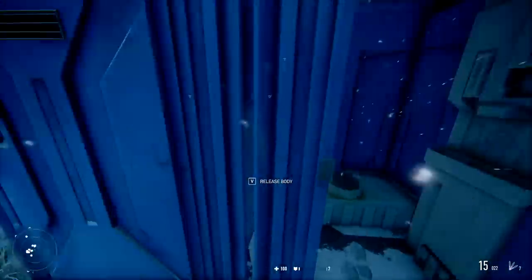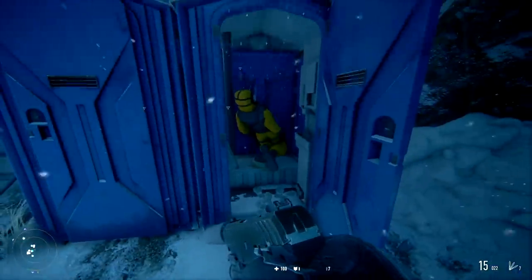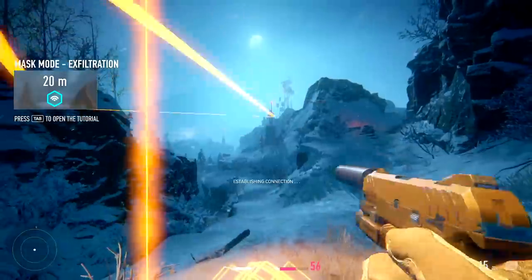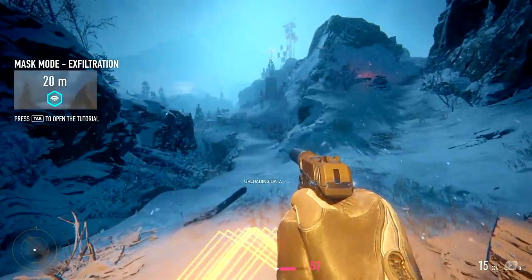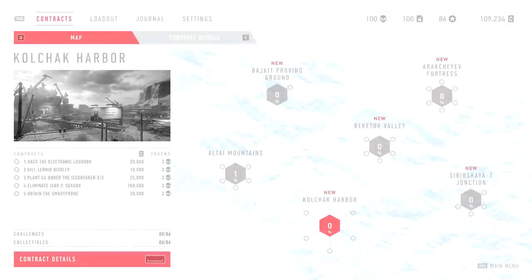Now let me just put you in here, where you belong, you piece of human feces. Well, that's one target down, but there's plenty more where that came from. There are 25 different contracts across five massive maps, so let's check out the next one.